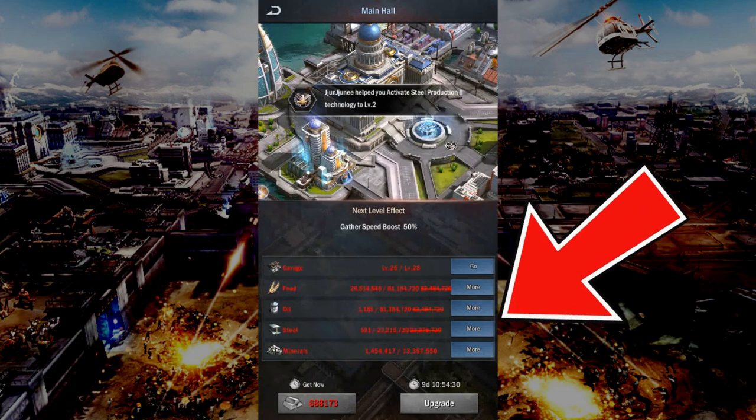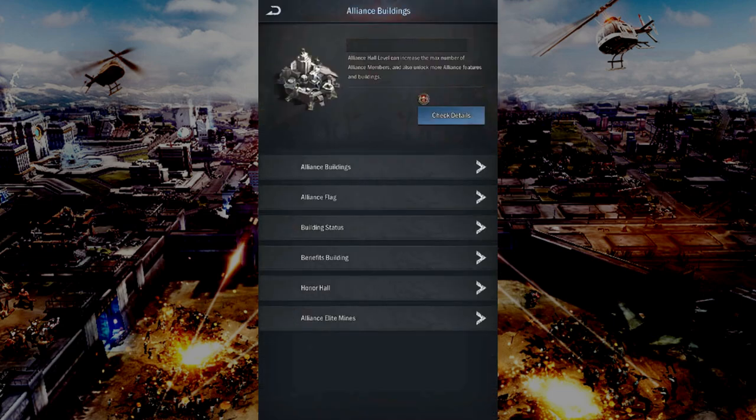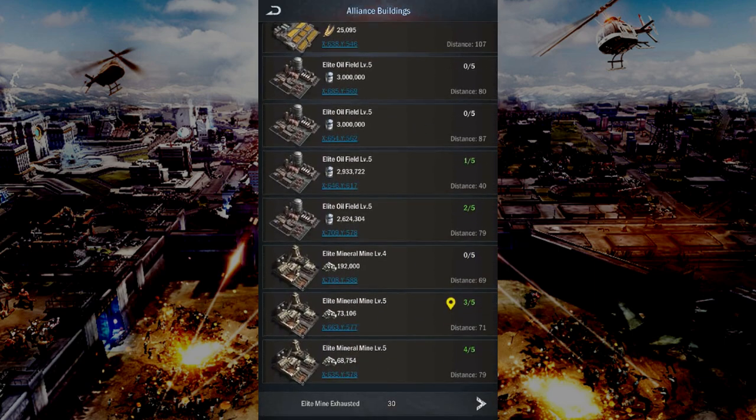I'm desperate for resources, trying to get the steel and minerals to get my HQ upgrade to level 29 and beyond. I'm getting there, but there are only so many elite mines available, and the demand for them is so high that they run out pretty quickly, or there are none available most of the time when I send my troops out for farming on a daily basis.